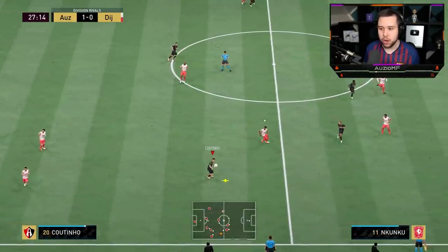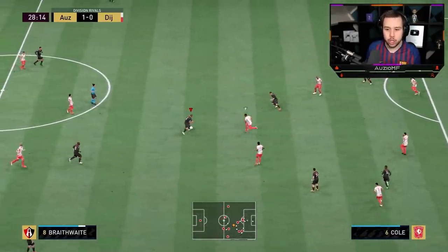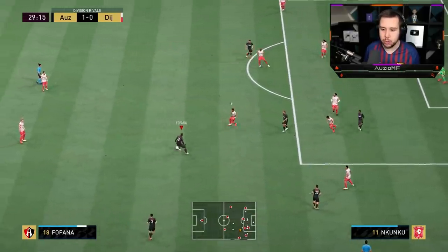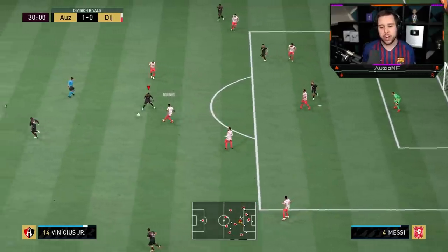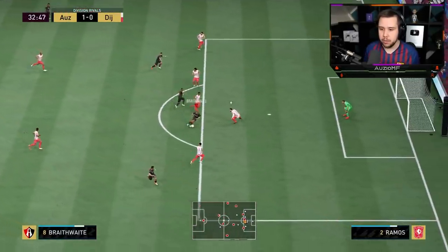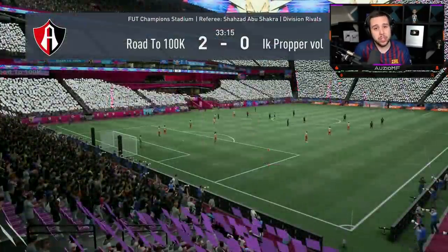Chipper over to Coutinho — Braithwaite, you're going to make a run. With his medium attacking work rate, I'm expecting him to come short rather than making a run in behind. But if he sees a gap wide open, he will 100% make that run. You can see what he's doing — he's going around the edge of the box, sees a space and makes that run into it. Give it to Braithwaite — fake shot, good turn. Oh, that's beautiful — it goes right into the corner. He's really giving no chance to the keeper.